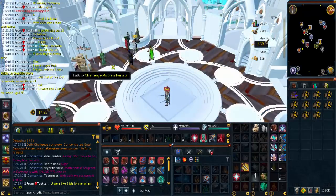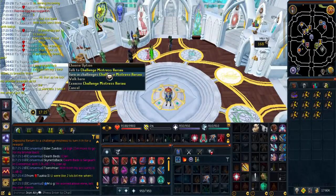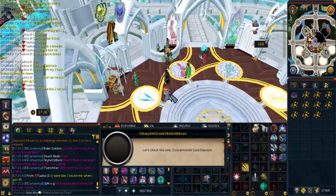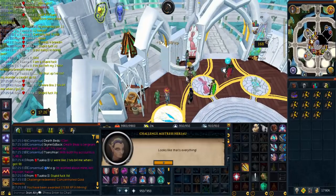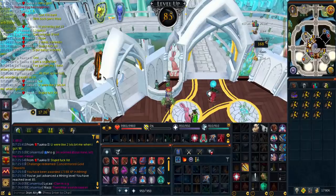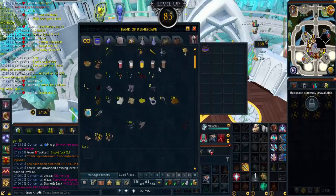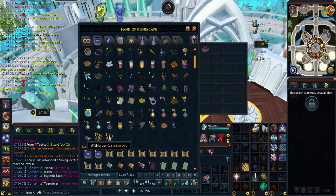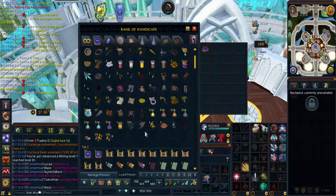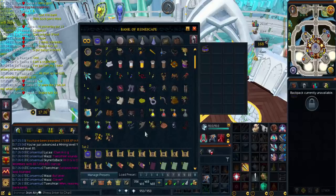Now I'm going to go back to bane ore. I'll double check how much we've got and then see if we have enough to make a full set. 17k XP - that was so fast. Where's my bane ore? 331. I think we need 190 bars for a full bane burial set, so 384 bane ore. We're not too far off then.